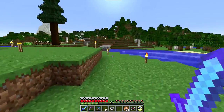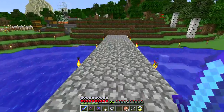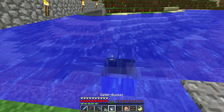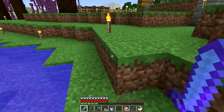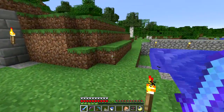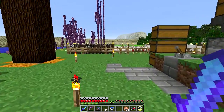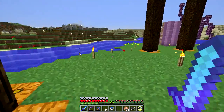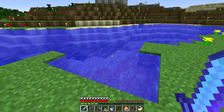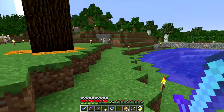The other new enchantment is Frost Walker. If you have it on your boots and walk up to water, the water freezes and you can walk across a river. The water freezes temporarily and then cracks and breaks again. Those are the new enchantments. I haven't done any fishing here and should probably make a fishing rod, but that's the least exciting thing I could do in a video, so I'll do that off camera.